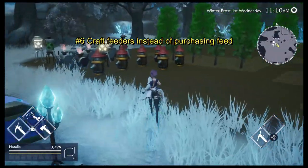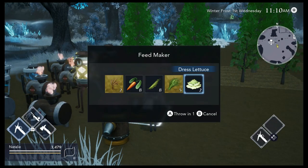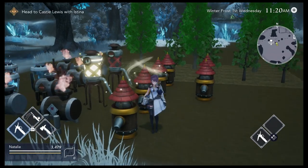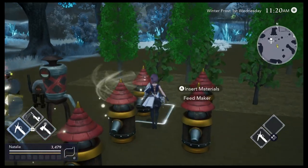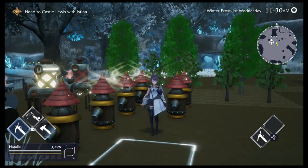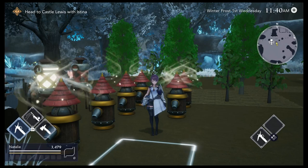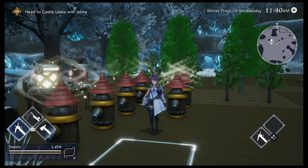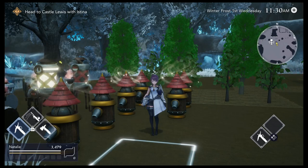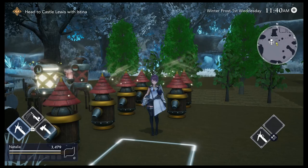Once you obtain the recipe, craft feeders for your farm. Once you have the feeders crafted, do not purchase feed as it is much more expensive than it is to make yourself. You get four pieces of feed for the Cluffle for each wheat used in the feeder, and four pieces of feed for each grass used in the feeder for the Woollum. I would start with at least two feeders to quickly build stock of food for your animals. Use wheat and grass for animal feed and the other crops for either selling or cooking.